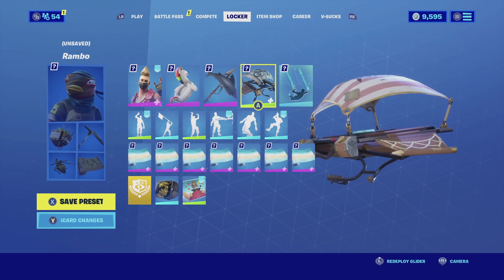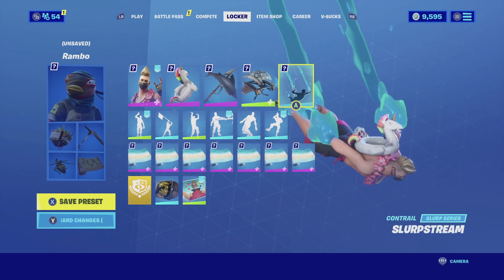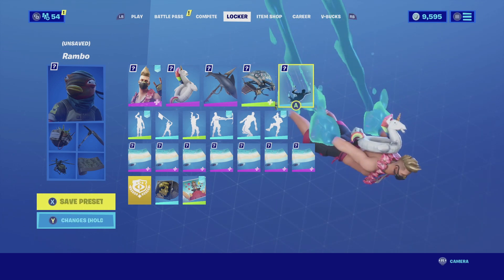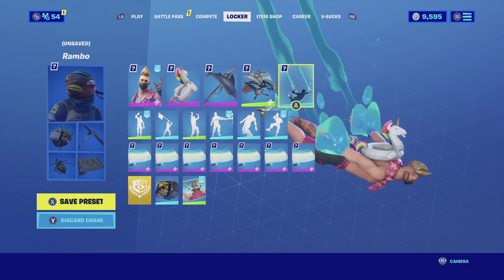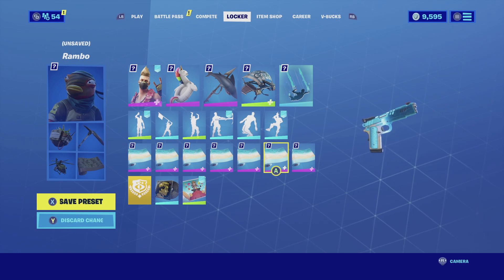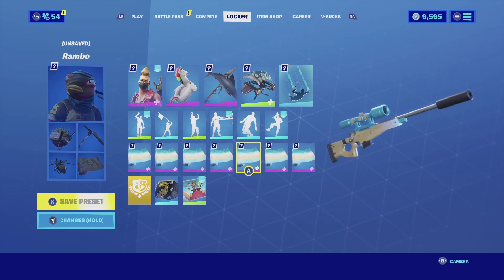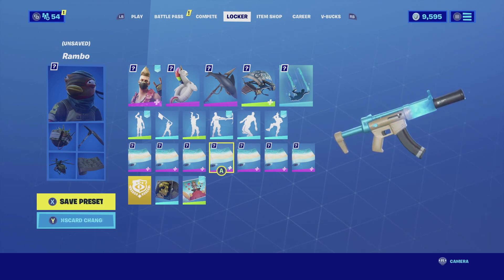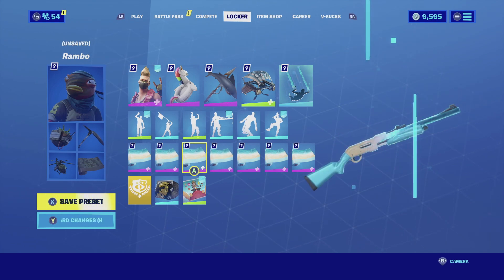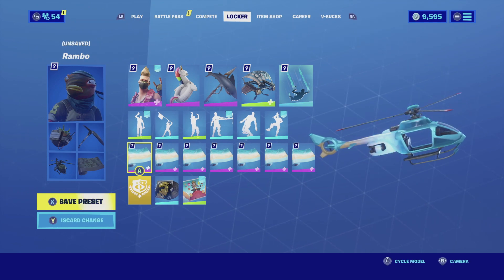For the glider I'm going with the Plunger — it's basically just an old school glider, it has a whole pirate ship theme to it and makes a cool noise whenever you deploy it. For the contrail I'm going with the Slipstream — it looks like water coming from both hands and feet, looks very cool, and matches the whole summer theme. For the wrap I'm going with the Tidal Wave — it's an animated wrap that looks like water going into a sandy beach. It looks very cool, matches really well with the harvesting tool, and overall matches the whole summer theme.